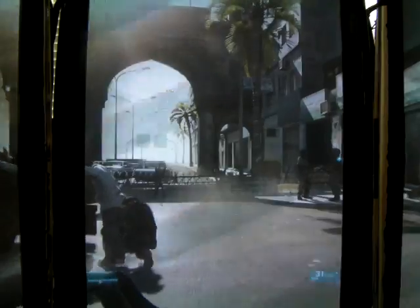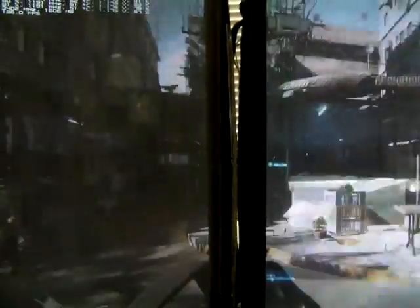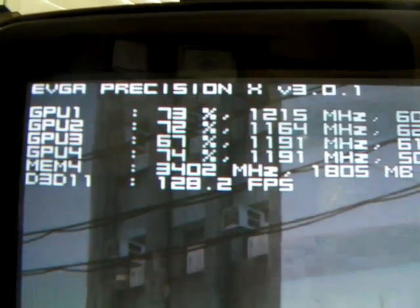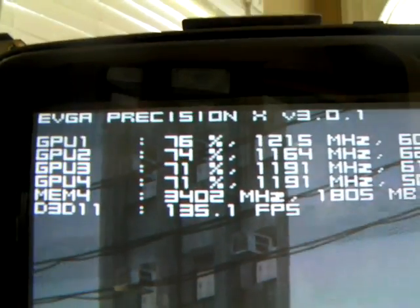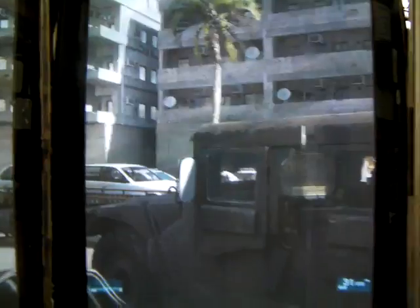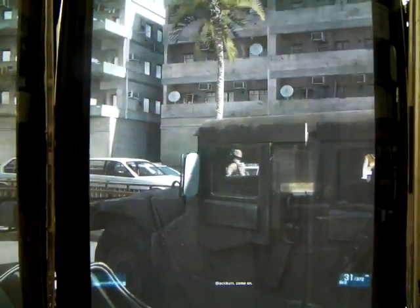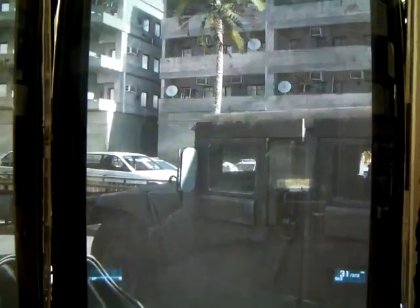We'll zoom out — you can see everything is nice and smooth as we walk forward. The VRAM movement is pretty much identical to where it was before, around 200 MB below the maximum. So there you have it — PCI Express 3.0, especially for very high resolution surround and Eyefinity with three to four GPUs, you definitely want to go with 3.0 versus 2.0.